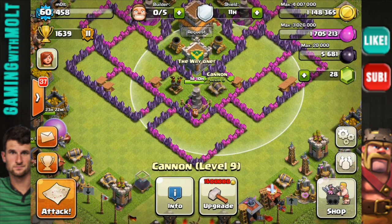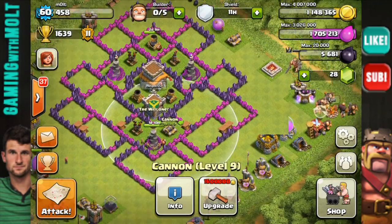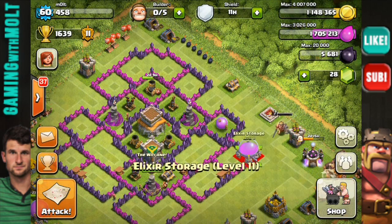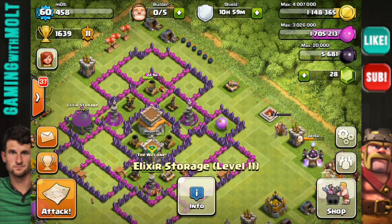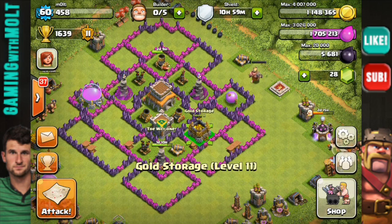Since this is a cup base, we don't care as much about resources, especially elixir, because elixir is very easy to come by with raiding. It's gold that is the most important because that's what you use to upgrade all of your defenses for the most part. So gold is the most important, and we are going to be protecting that.